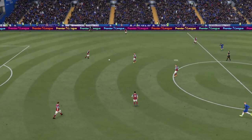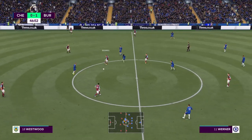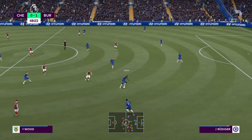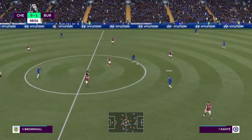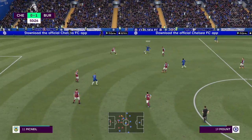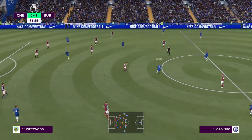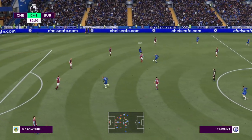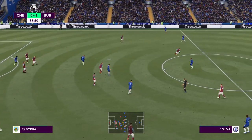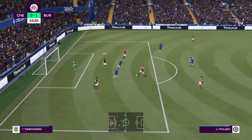The two teams have switched around and are ready now for the second half. Ben Mee. Westwood. Wood with it. And he read it well, intercepting it. Jorginho. N'Golo Kante. Mount. Now with Jorginho. Kante. Jorginho. This is Thiago Silva, and Chelsea looking dangerous. Now showing excellent judgment to intercept.